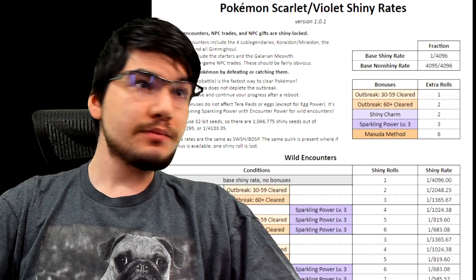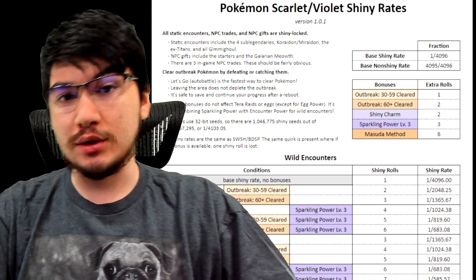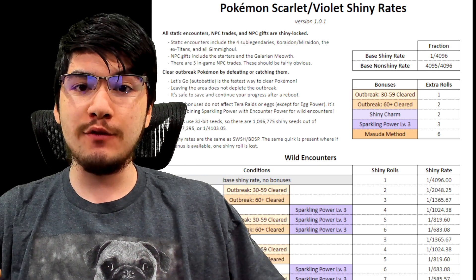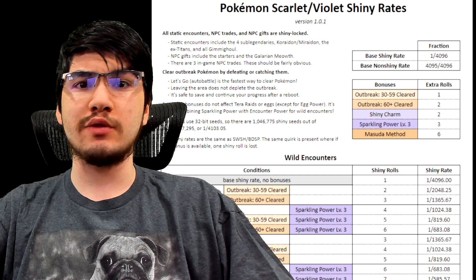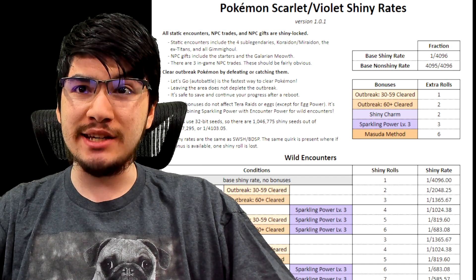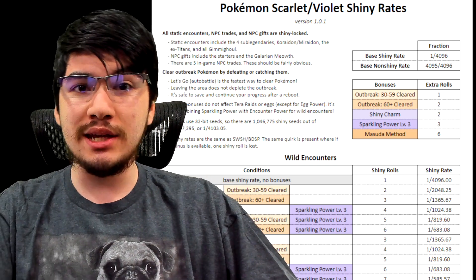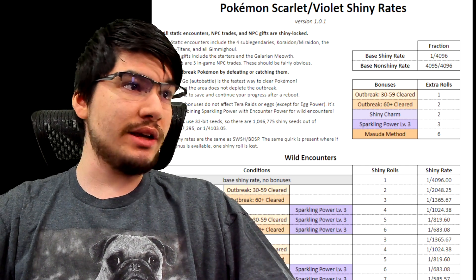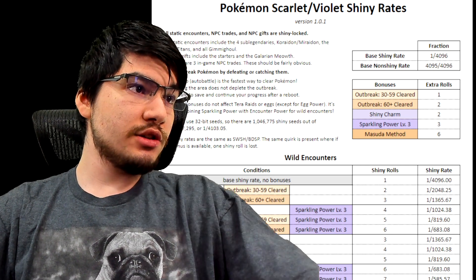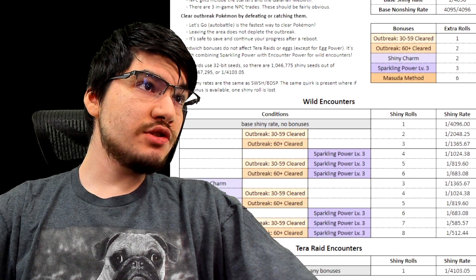The base shiny rate in this game is already one in four thousand, which is already half of what it usually is in other games. Even in Heart Gold Soul Silver, you need the shiny charm to get this base rate. So the base rate is no longer one in eight thousand — it is one in four thousand.